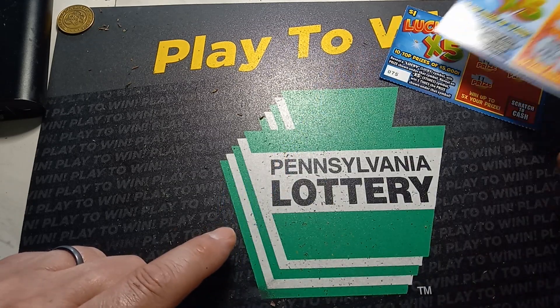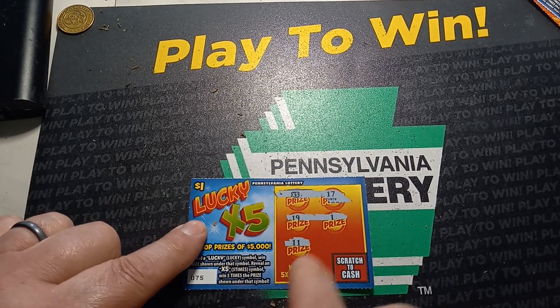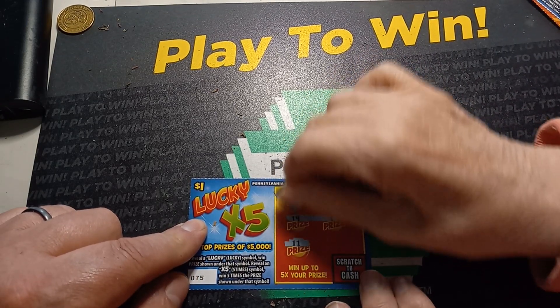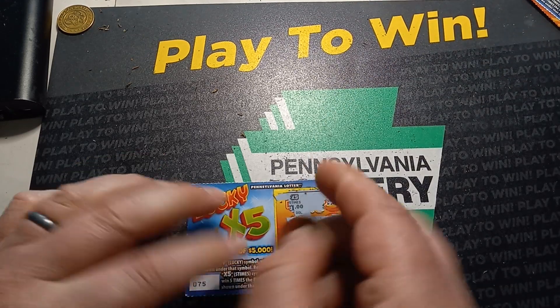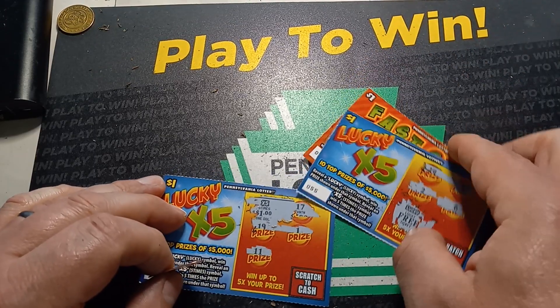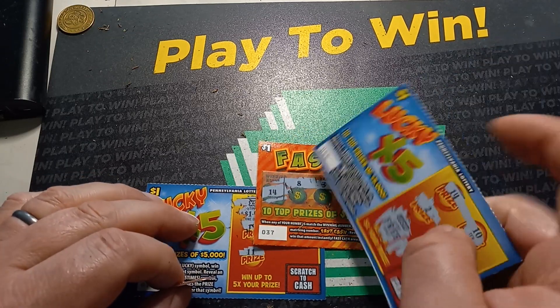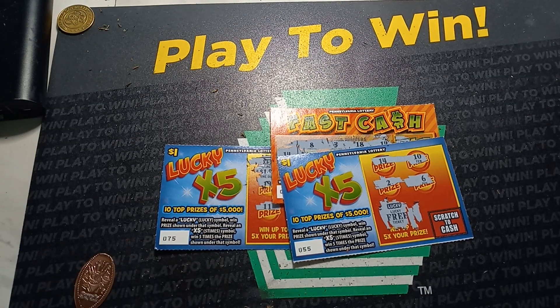So we're up to $3 out of 19, plus we've got this X5 — first time for this on ticket 75. Let's do our X5, see what it is. We've got $5. So out of $19 spent, we've got $7 to $8 back. Well, not terrible, but not great. Thanks for watching — please like, comment, subscribe, and we'll catch you on the next one.